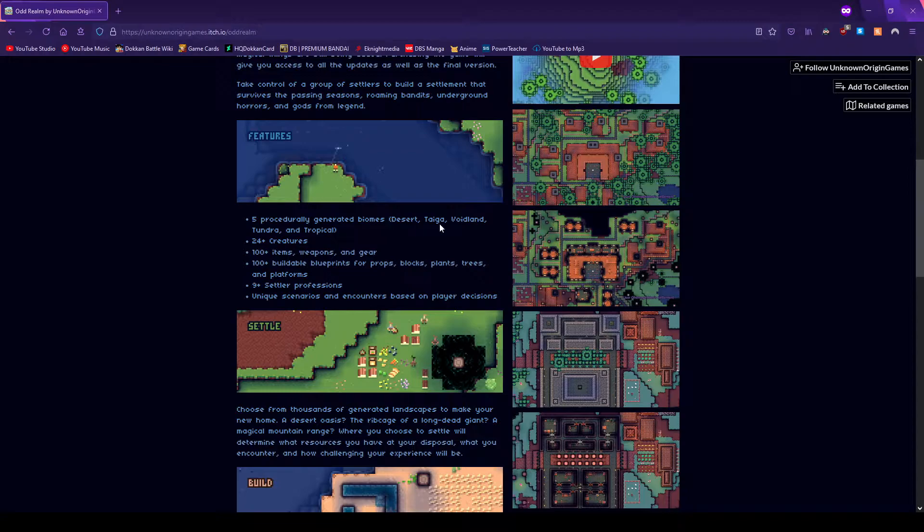Five procedurally generated biomes: desert, taiga — I think that's taiga — void land, tundra, and tropical. 24 plus creatures, 100 plus items, weapons, and gear, 100 plus buildable blueprints for props, blocks, plants, trees, and platforms, nine plus settler professions, unique scenarios and encounters based on player decisions.